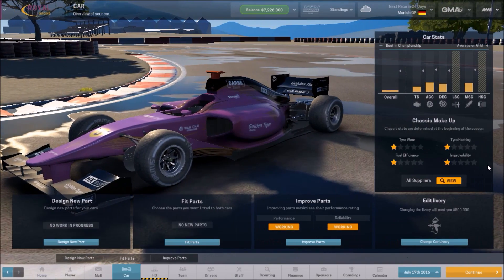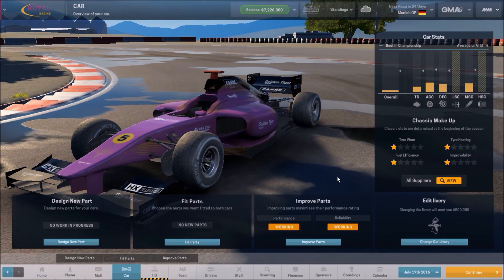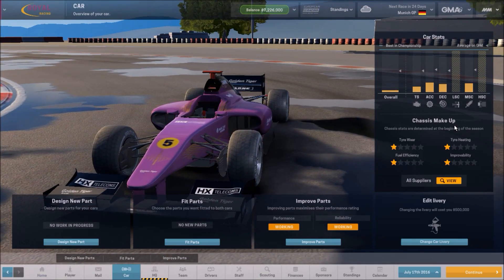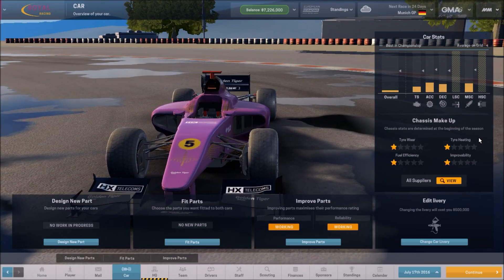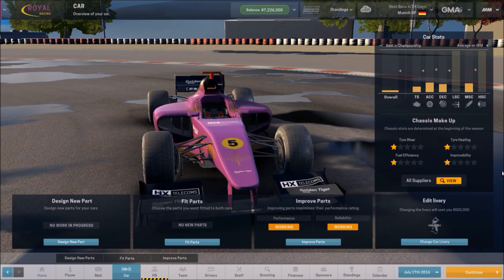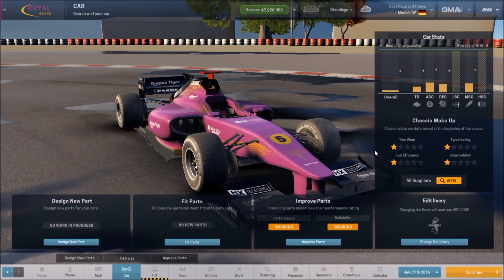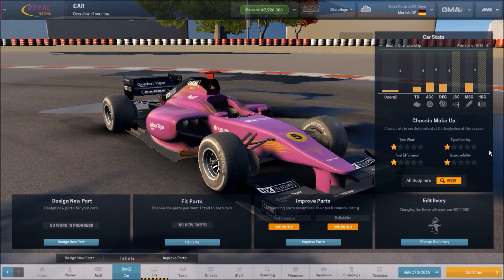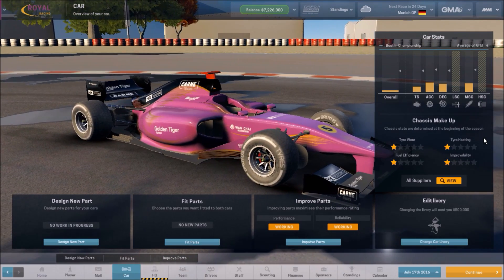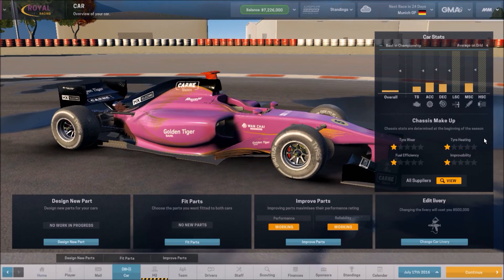I'm going to start off with the car because it's pretty self-explanatory. Tire wear, tire heating, fuel efficiency, and improveability — these are all determined by your chassis stats whenever you create your new car. I didn't get to create a car this season because it's the first season. Improveability is probably the most important, but you don't want to lack on any of these since they can give you an edge in the race. So you want to make the best chassis possible, but I'll get to that later when we talk about creating a chassis for next season.